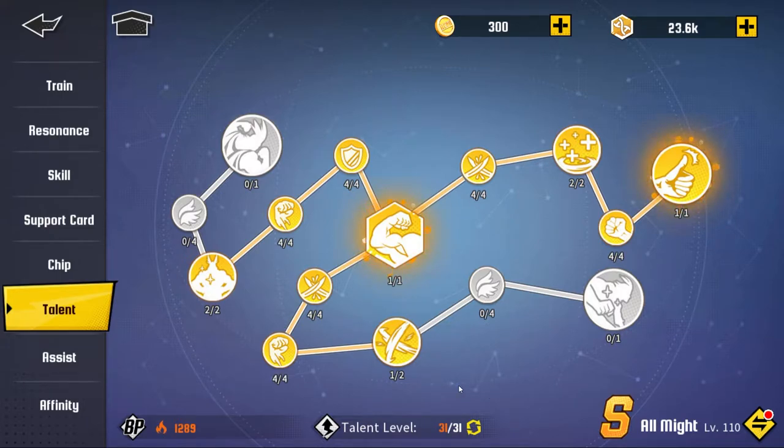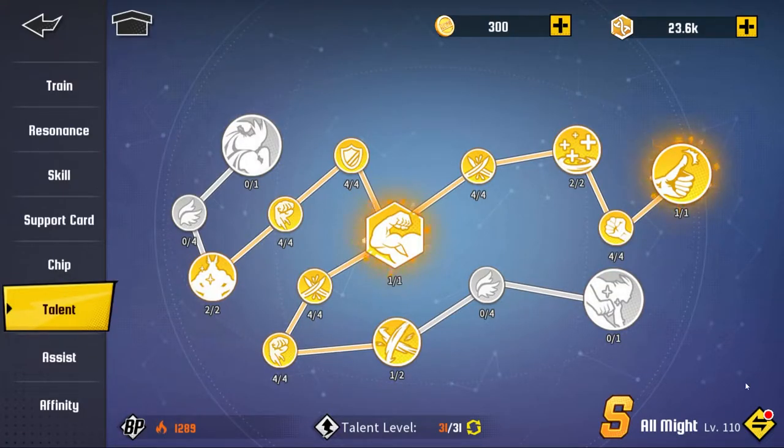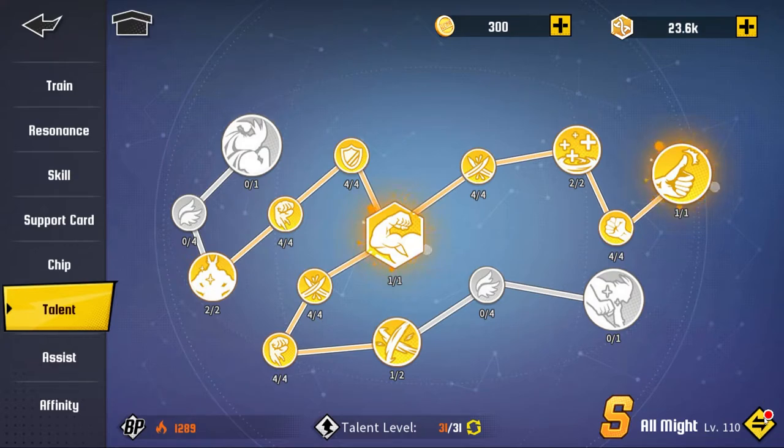You have a maximum talent level. Basically, each time you level up your talent, the talent level shown at the bottom middle goes up, and you have a maximum amount you can increase. To increase that cap, you have to level up your character — so basically it's somewhat pay-to-win. If you get your character to SS, your talent level cap goes up so you can level up more talent. The higher level your character is — triple S and all that — the more talent level ups you get.